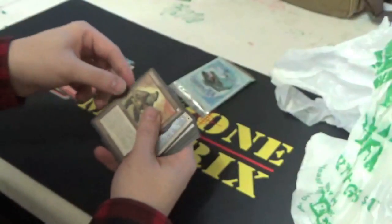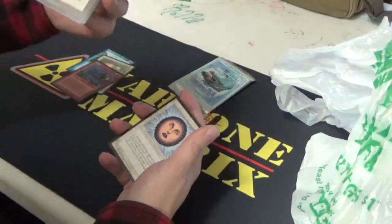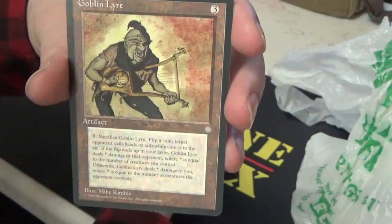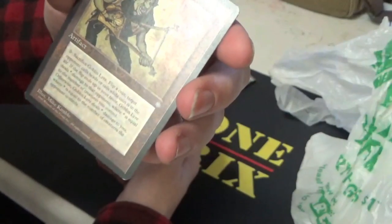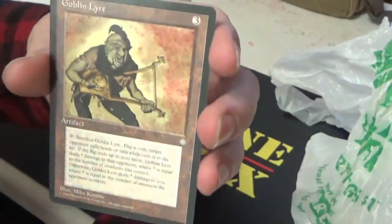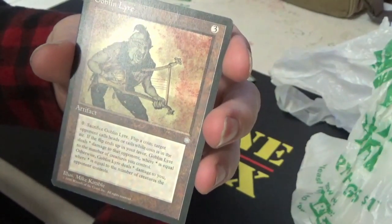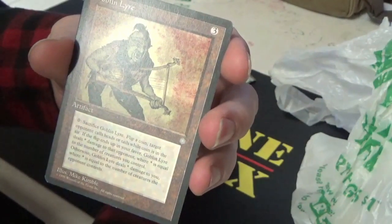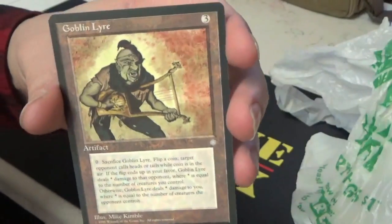And our rare: Goblin Liar. I always forget how to say that instrument. Sack it, flip a coin — target opponent calls heads or tails while the coin is in the air. If the flip ends up in your favor, it deals X damage to the opponent, where X is equal to the number of creatures you control. Otherwise, Goblin Liar deals X damage to you, where X equals the number of creatures the opponent controls. Pretty risky.